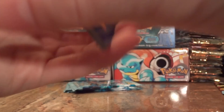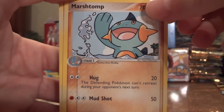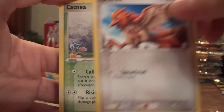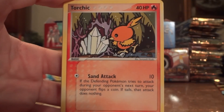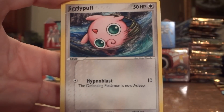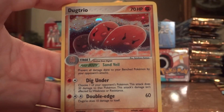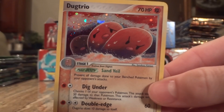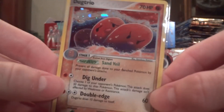That was a bad pack. Crystal Shard, Marshtomp, Spearow, Cacnea, Squirtle, Torchic, Jigglypuff — nice — Blastoise Reverse, and cool, another Dugtrio. Very cool.